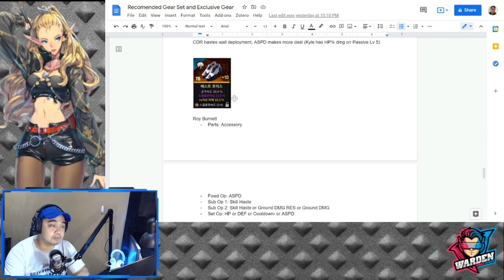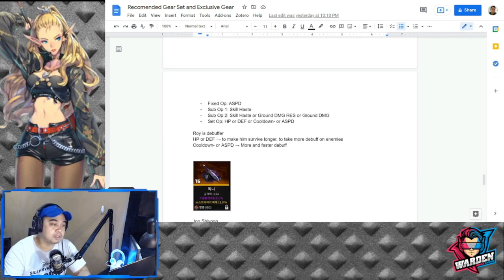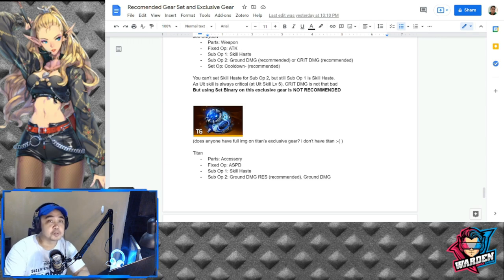For Roy Burnett — accessory, fixed is attack speed, skill haste, and the set option is HP, defense, cooldown, or attack speed. I'd suggest HP or attack speed — HP or defense to keep him survivable since he's a debuffer, and cooldown or attack speed for faster debuffs. For Jushion — weapon, skill haste, sub-options are ground damage, and the set is cooldown. Again, another cooldown — you need a lot of cooldown in this game since special and ultimate skills usually win matches.